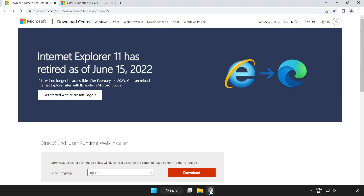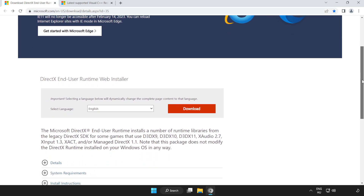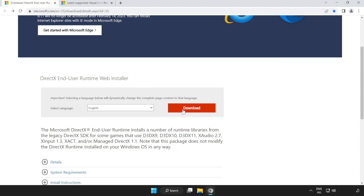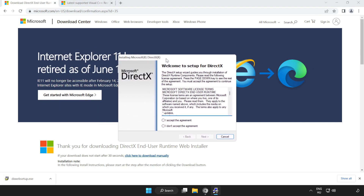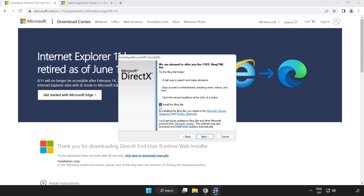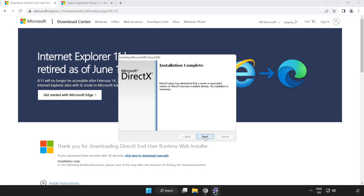Open an internet browser and go to the website — link in the description. Scroll down and click Download. Install the downloaded file. Click I accept the agreement and click Next. Uncheck Install the Bing Bar and click Next.